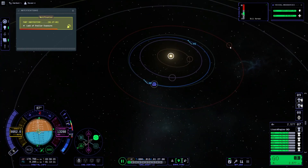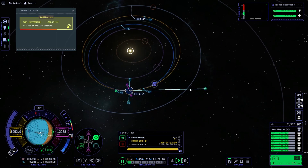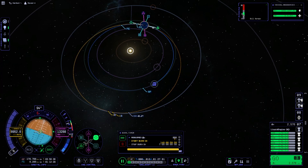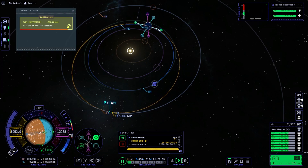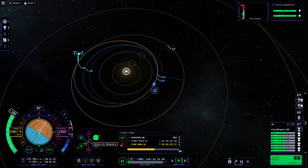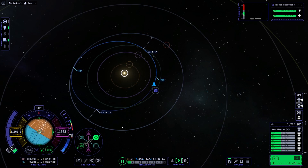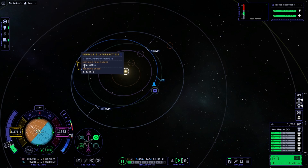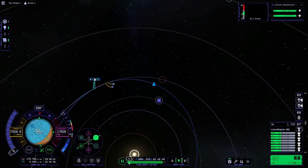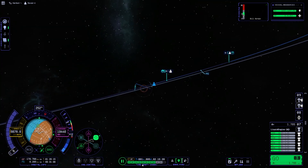Now we're in an orbit around the sun and we are going to plan our maneuver to Duna. My burn to Duna is going to take about a little under 900 meters per second, so we'll go ahead and get that going. Just going to speed things up through these maneuvers to get us into Duna's sphere of influence. Some small adjustments to make to get a really good encounter. We can warp to Duna — we ended up with plenty of Delta V for this.